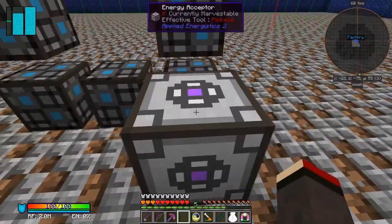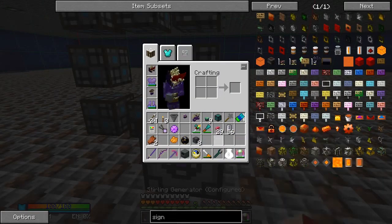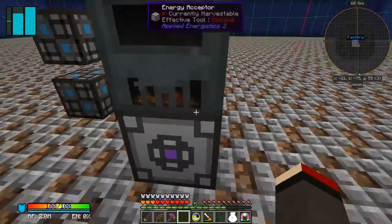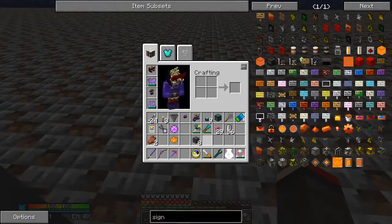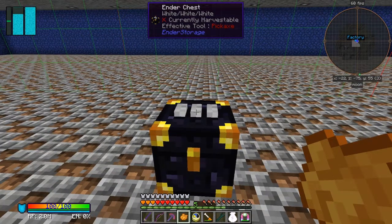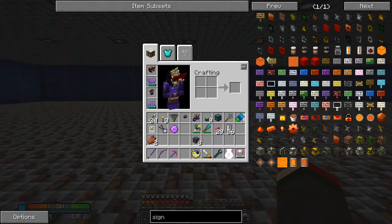I've got an energy acceptor which I'll put here, and then we can put the sterling generator right beside it or maybe on top of it. Let's put it on top — so that's got plenty of power and it's also got an octetic capacitor in here. Now the next thing we need on top of this will be a chest with carbon in it. I think it's the middle one — left hand side? No, it's the middle one. Alright, let's go back to base and set up the other side and make the last two components.